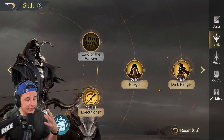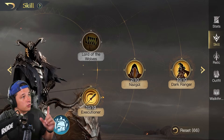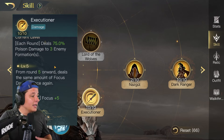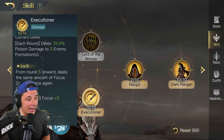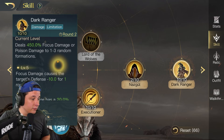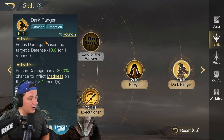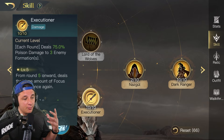For her skills, I'd love to hear if you guys build her differently. I want her to deal as much damage as possible. I'm running Executioner — each round it deals 75 poison damage to three enemy formations, and from round five onward it deals the same amount as focus damage with an additional five focus for the commander at level 10, hitting three formations the entire time. Then Dark Ranger deals 450 focus or poison damage to one to three random formations, with a 20% chance to inflict madness on the target at max level.